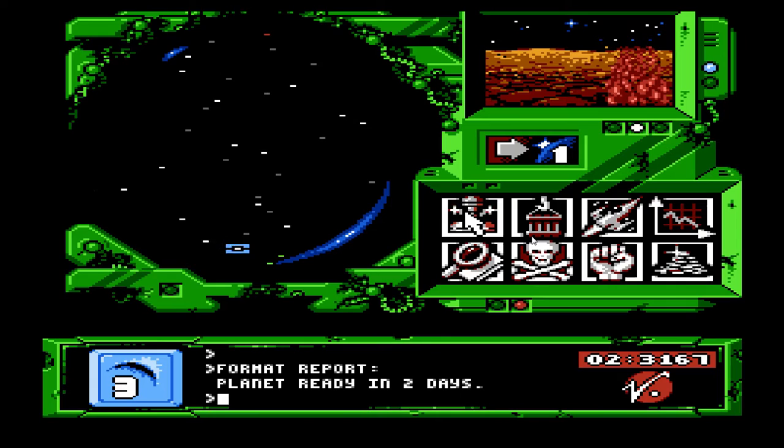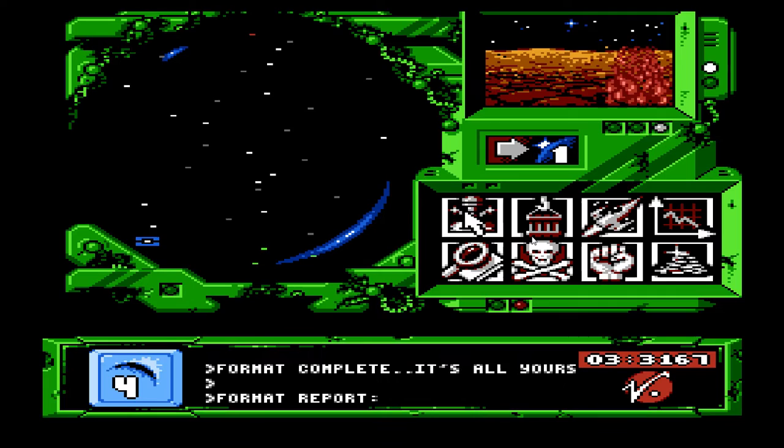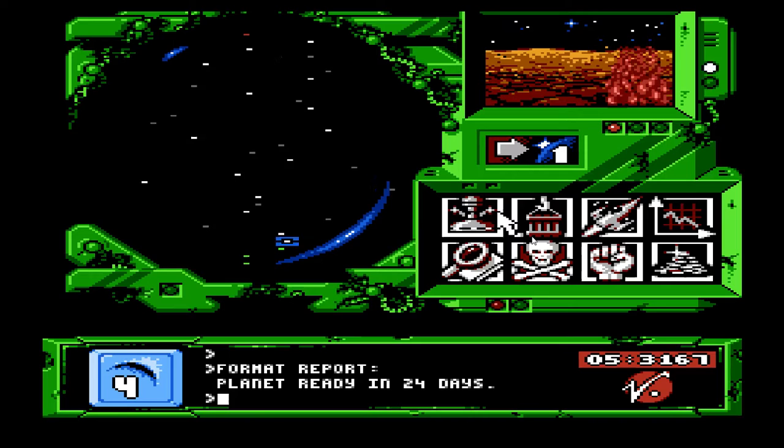So planet 3. Format report, ready in two days. So in like a few seconds we'll see what planet 3 is all about. It's a desert planet. Perfect for getting electricity. On its way — give me how many days for planet 4. Wow. So 24 days for planet 4 to be formatted. Interesting.